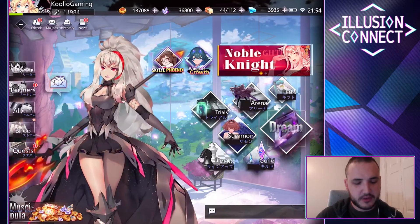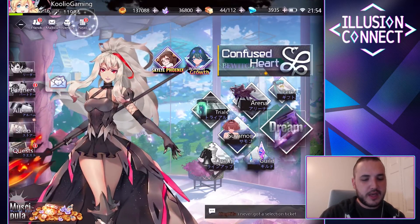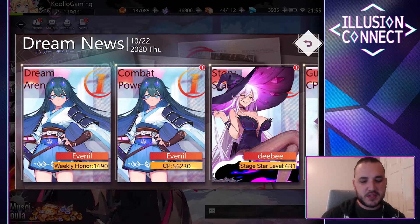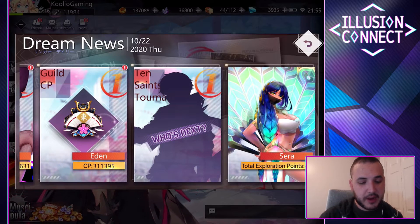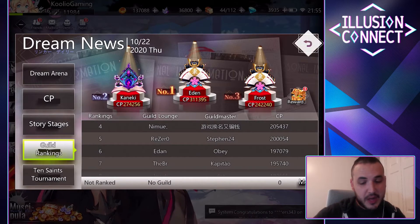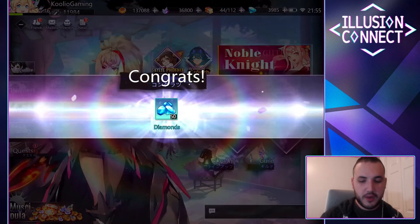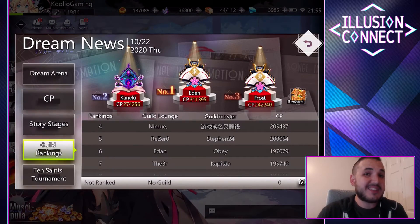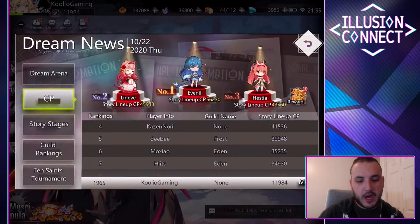There are a couple of things I want to point out. There's this news tab at the top which I think is really interesting — it's basically categorizing all of the players in the game right now. As players are progressing, the ones that are in the lead are actually giving rewards to the other players too. I've gotten up to about 4,000 gems by playing just a couple of hours, even after I did all of my re-rolls and used all of my gems.